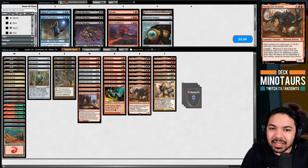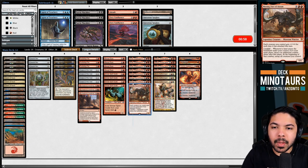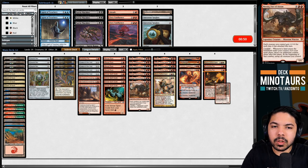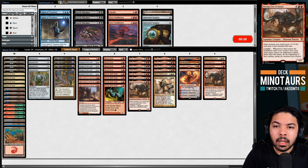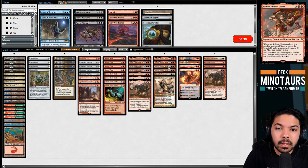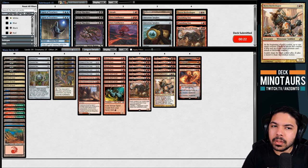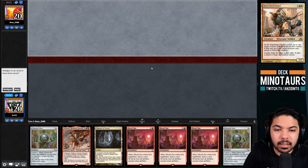For sideboarding: we only saw a Tundra so we'll board lightly. Red Blast and Chandra are good against blue. Moraug isn't where we want to be against Swords to Plowshares and Ice-Fang Coatl, so we're cutting two of those. Instead we'll rely on more evasive Minotaurs like Sethron with menace, and Battle Shaper. Neheb still has trample and cycling. Chandra comes in as a very sticky threat with a powerful ultimate.